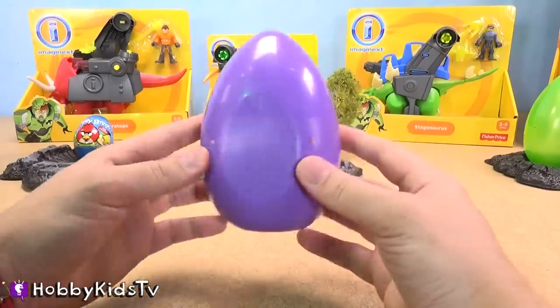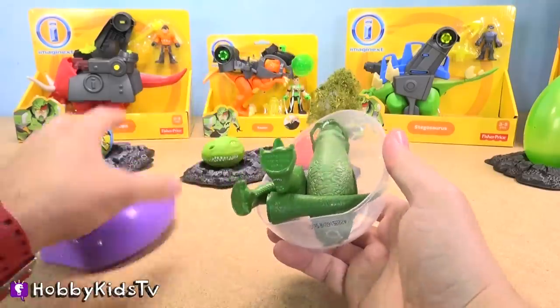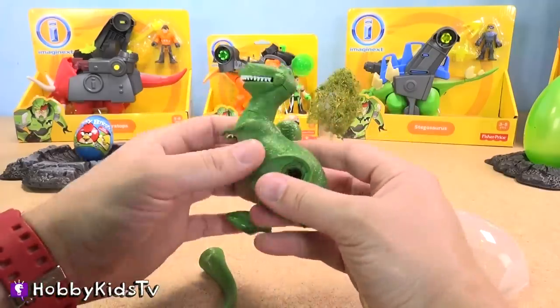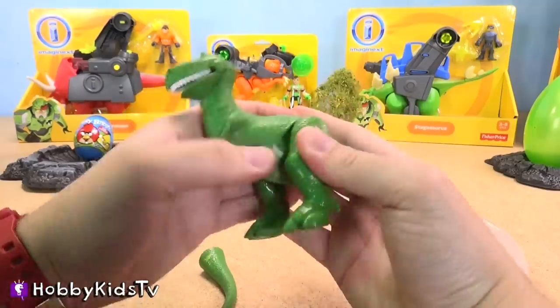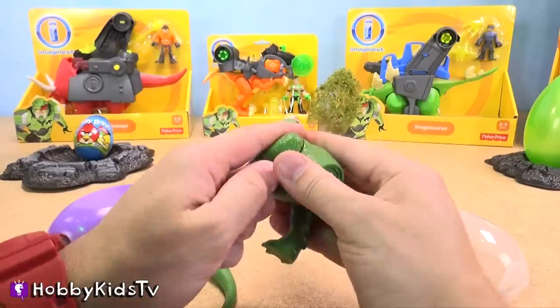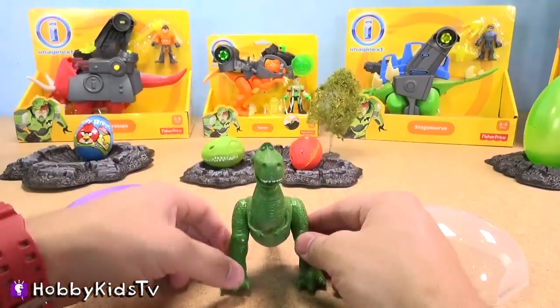Looks like we've got something in this egg — can you tell what it is? Oh, cool! It's Rex from Toy Story. Let's get his leg put together. Cool, it's Rex!